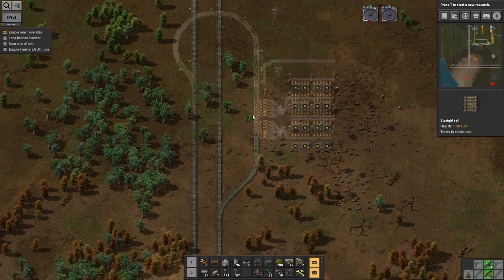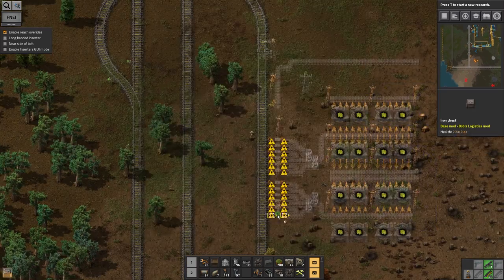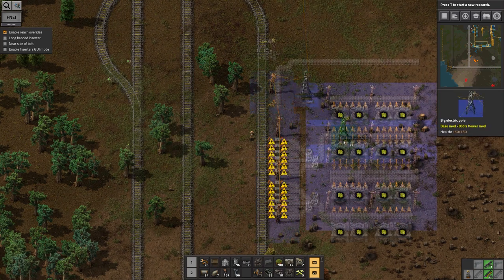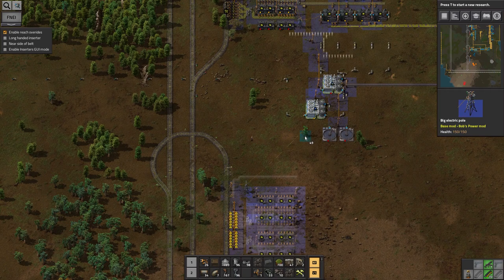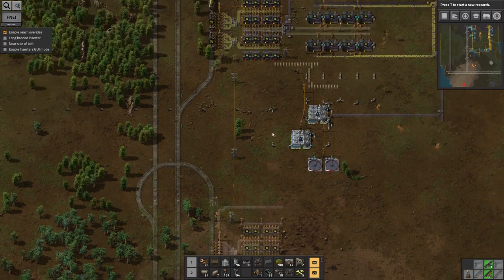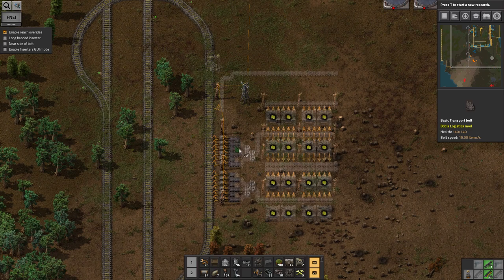Okay, let's start building. It doesn't quite reach — typical. Let's run big pole to big pole along here. That way, even if I start rearranging this area using these water processing plants, I'll still have the power that I need for everything down here.